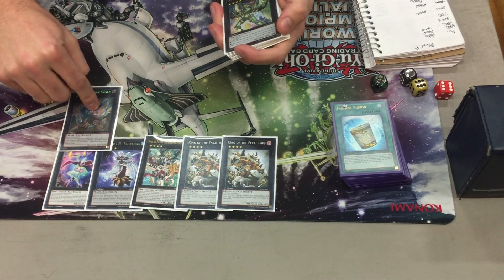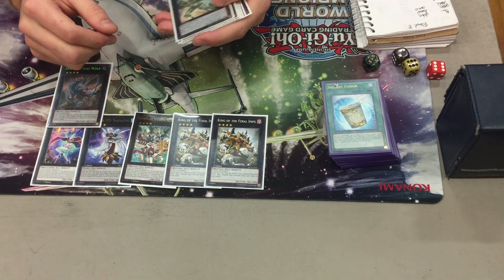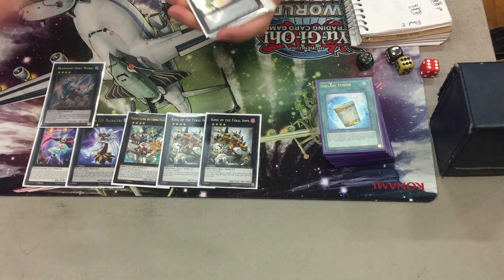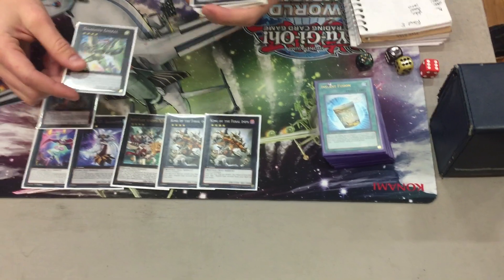Dire Wolf. You need this for popping back row at the cost of a rank 4. Infusion turns into a Galaxy Cyclone basically if you needed to. And sometimes you just know that you can make a rank 4 and then OTK them, and it doesn't matter what their back row is at that point. I actually wanted two of these a couple times — I might do that even.